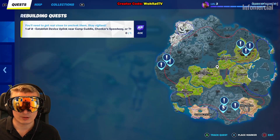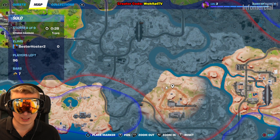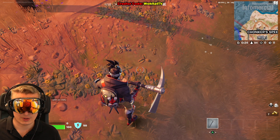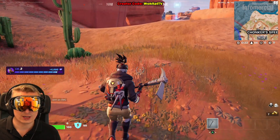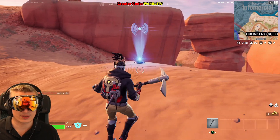I'm going to show you on the map where exactly I am. Here we are - this is the place. You see Chunker Speedway just uncovered the location, and this is where you will find the device uplink. This is the thing you are looking for.